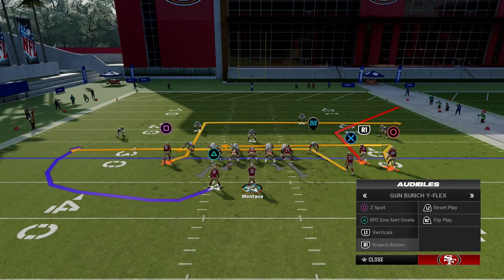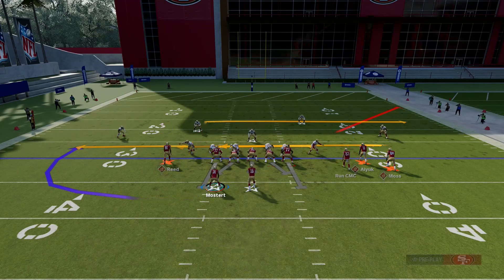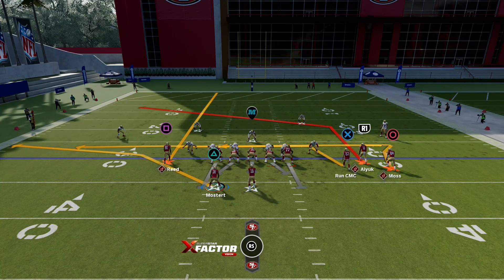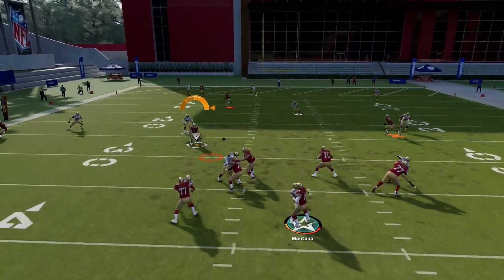For the final play setup, we got Branch Return. McAfree's route is an option route — if it's zone coverage he'll stop in the middle of the field, but if it's man he'll keep going. I'll run the setup just like this. Right about here you can hit McAfree's route.